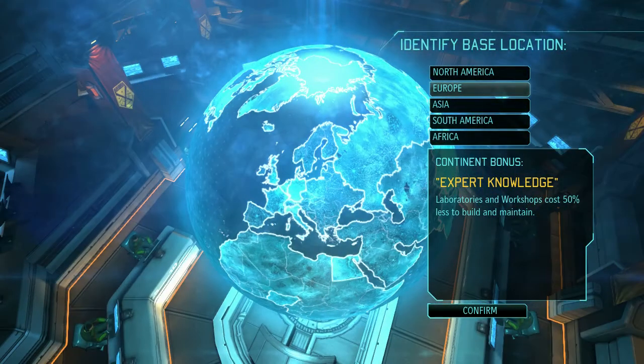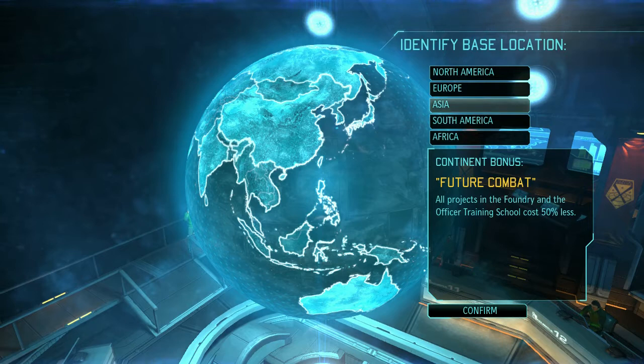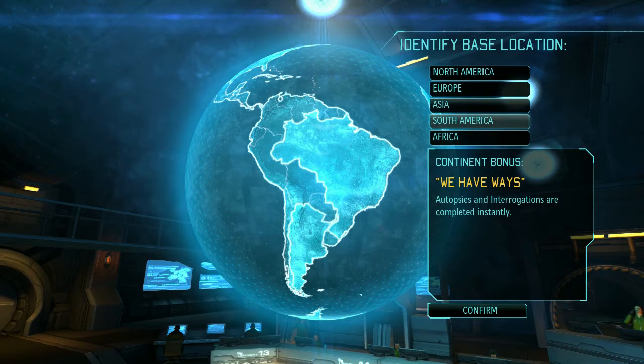Starting in Europe, you get cheaper workshops and laboratories, which means more scientists to speed up research and more engineers to build what they research. Eventually that kind of becomes pointless. Asia gives you Future Combat, which makes foundry projects and the officer training school cheaper — stuff you do eventually want. Starting in South America, autopsies and interrogations are completed instantly, which means you don't have to set aside other research. Those complete somewhat quickly though, so... the bonuses you get from autopsies and interrogations are nice.